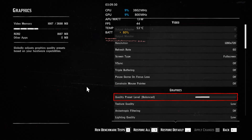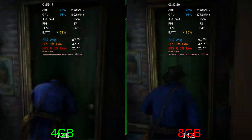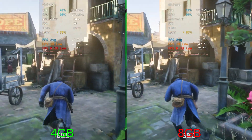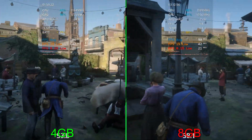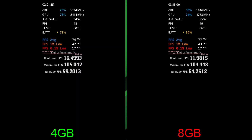Moving on to Red Dead Redemption 2 at 720p balanced preset. Fast-forwarding through the benchmark, we're pretty close — 21 for the 0.1% on both, 42 for the 1% lows, and 86 versus 90 for average fps. Wrapping up: 74 on the left versus 77 on the right, 42 for the 1% lows versus 43, and 17 for the 0.1% lows. Just a slight bump with 8 gigs — nothing super drastic.